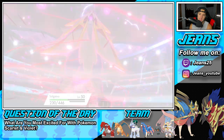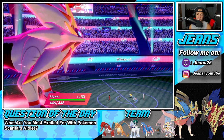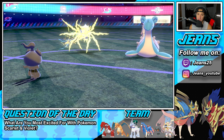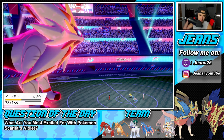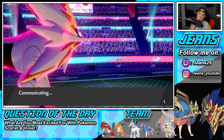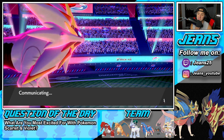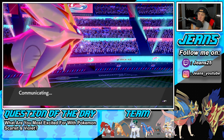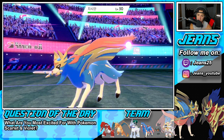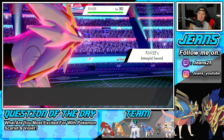Close Combat could do some big damage but I'm thinking Lapras Dynamax is too close to Close Combating to KO it. He ends up going into a Volt Switch - he Volt Switches into Incineroar. We like that because I'm dropping a straight Max Quake into it. I'm going to coach up - I'm hoping we can just pick up a straight KO here. Max Quake plus one should do a decent amount of damage.